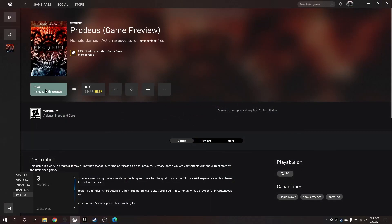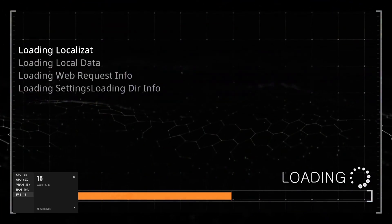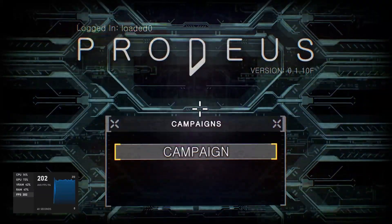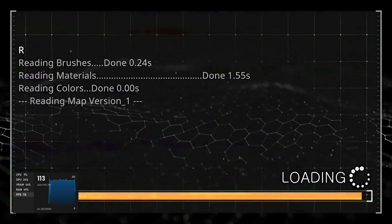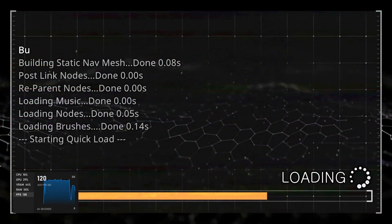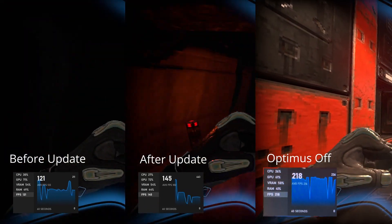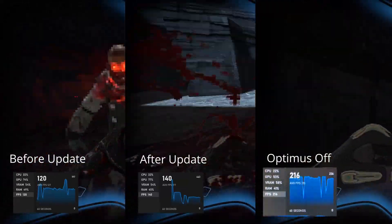I also tested another game called Proteus — it's a pretty fun modern take on old school Doom, like 90s Doom. I couldn't move very well because I was holding the phone on the No Optimus game on the right side, but you can still see a pretty big difference.